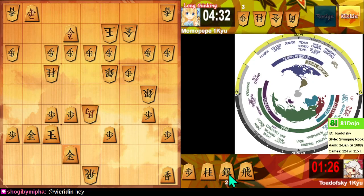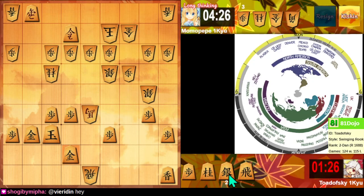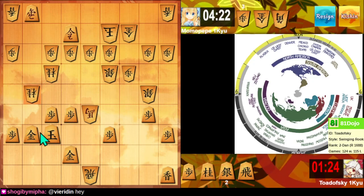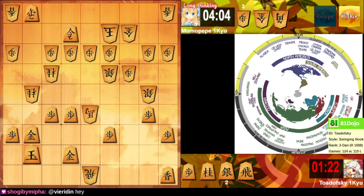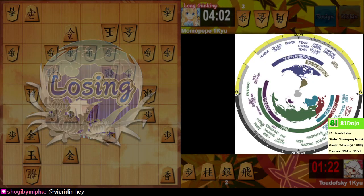I needed to repel some of these pieces earlier before they completely overwhelmed my camp. And having failed at that, now I just get mated. That said, I don't know how I could have repelled this anyway. Bishop takes surely leads to mate next move there. Thanks for the game. One down, two to go — well played.